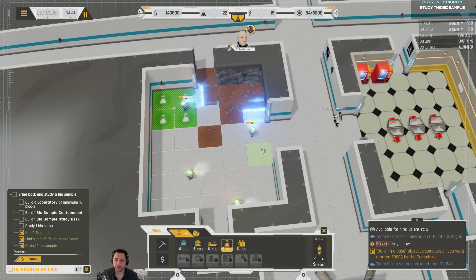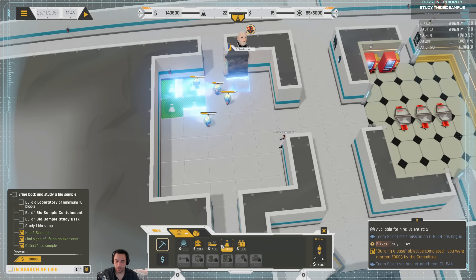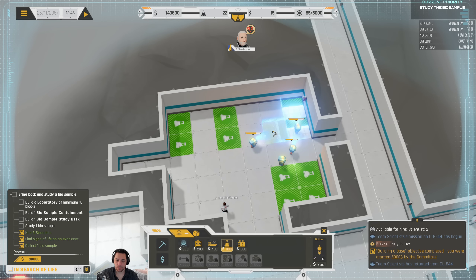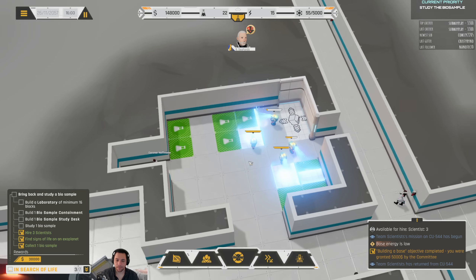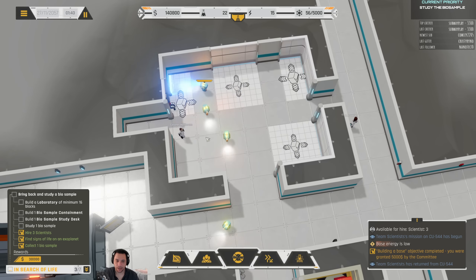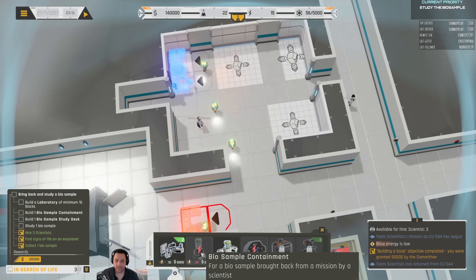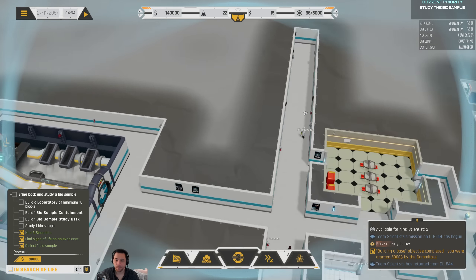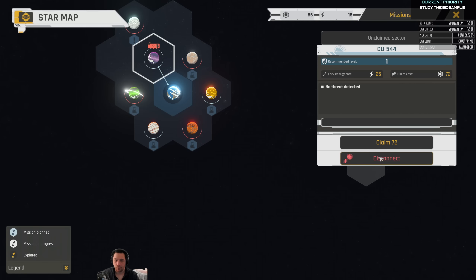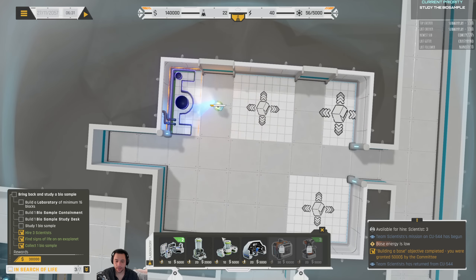I'm going to show you two different methods to build. One is cheaper and the other is a little bit more expensive, but they're both pretty valid. You can just place down only the spots that you want — like this — to sort of nickel and dime the expense. This is probably especially useful if you're playing on hard difficulty. Alternatively, you can designate the entire room — both are totally fine, the game does not care which. So here is a bio study desk. To make these sample containments, I require more power. There are two things I can do: I can either build generators for more power, or go over to my star map and just disconnect the gate to CU544, which will free up some power — allowing me to then build the containment unit.